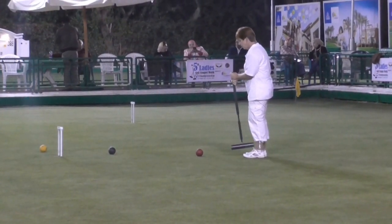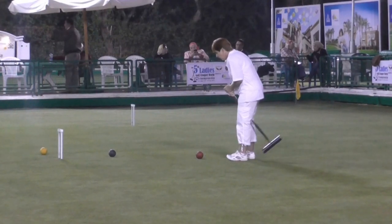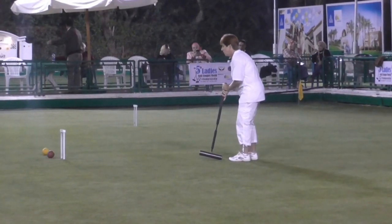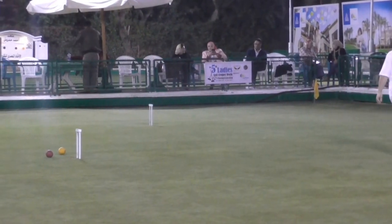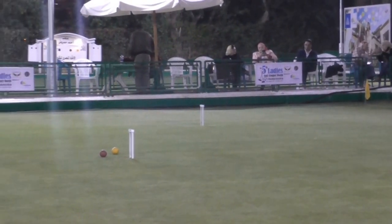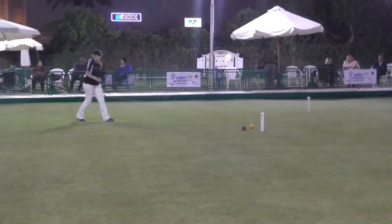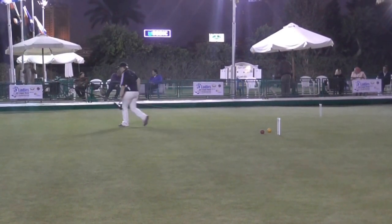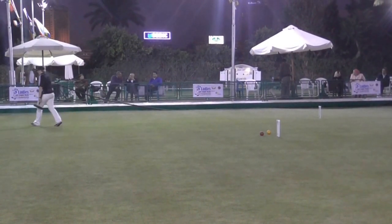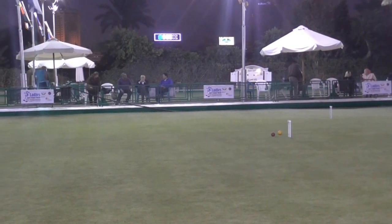Can she play one of the really good stop shots and keep red in position? No, didn't quite get the grip. So that will allow Jenny back in and really shows how bad this yellow is now. That should just have been a clearance to the north boundary with yellow in front. And Jenny should be able to play three yards in front, and yellow will niggle in front of the hoop.